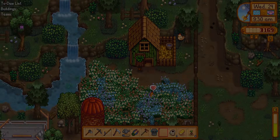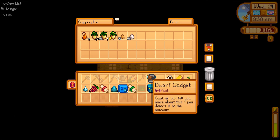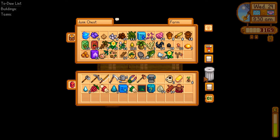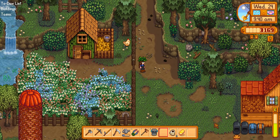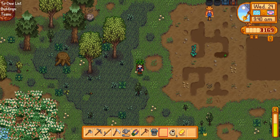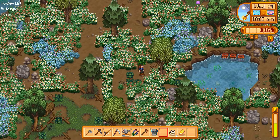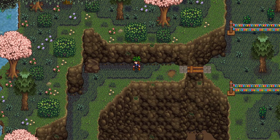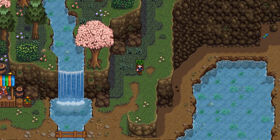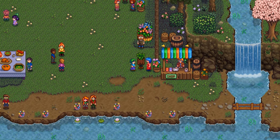We'll check on the chickens, pet them, and then head to the flower dance — but I want to make sure we're getting everything done on the farm first. Let's go ahead and sell the eggs. We have a lot of stuff to donate to the museum. I can't plant the rice since we need spring and I don't have enough time left, so that's my own fault. We're going to head down to the flower festival.